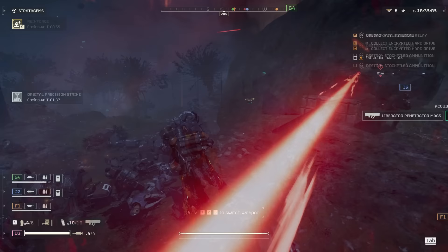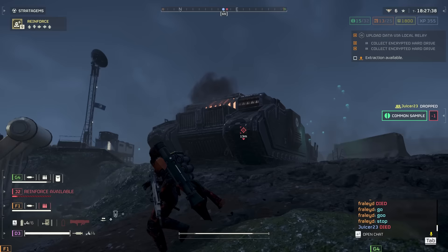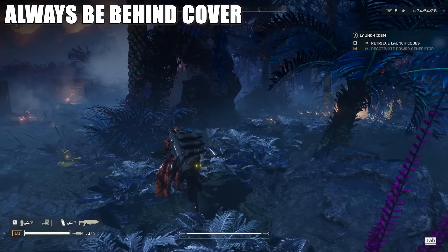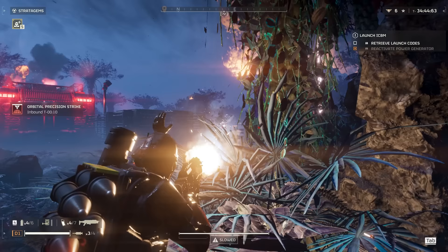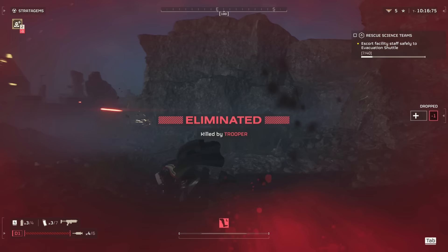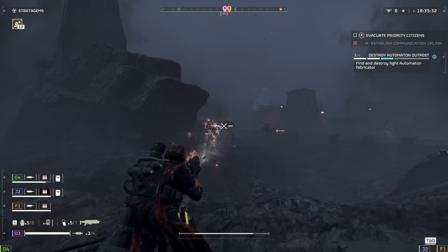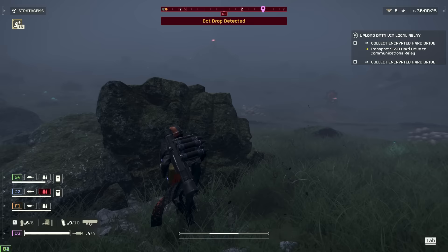There are two factions in Helldivers 2: the Automatons and the Terminids. We're starting with the Automatons because it seems like the faction people have the most trouble with. The rules of engagement are different between the two factions. When it comes to the bots, I recommend following your ABCs — always be behind cover. There are so many bots that can insta-gib you from distance. If a Rocket Devastator appears and blows you up in one shot, or an MG Raider gets behind you — all of these can lead to instant death. So always be behind cover, preferably crouching or prone, and use things like the Barrier Generator to mitigate spread damage from laser shots.